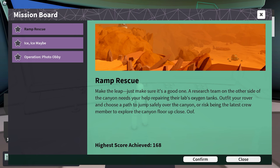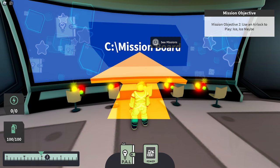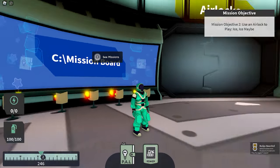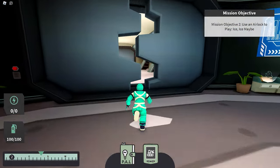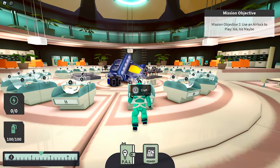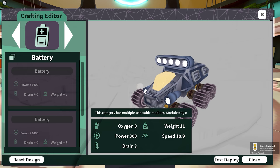At the mission board, select the Ice Ice Maybe mission and click Confirm. After confirming, you'll receive the second free shirt badge — well done! Now for the third shirt, go to the engineering area and press E to craft. After that, you'll receive the third badge.